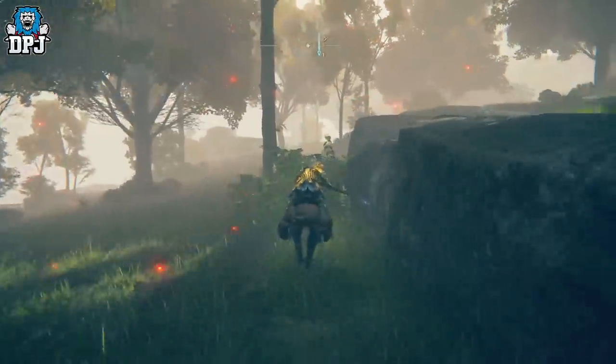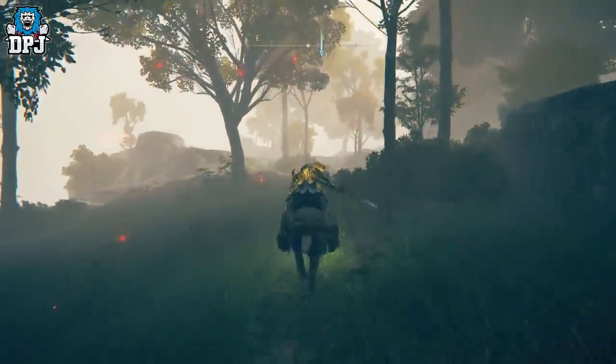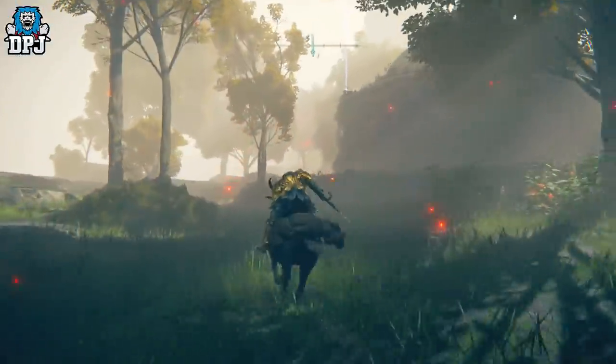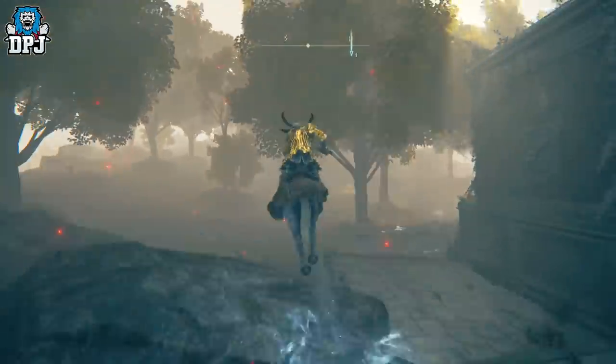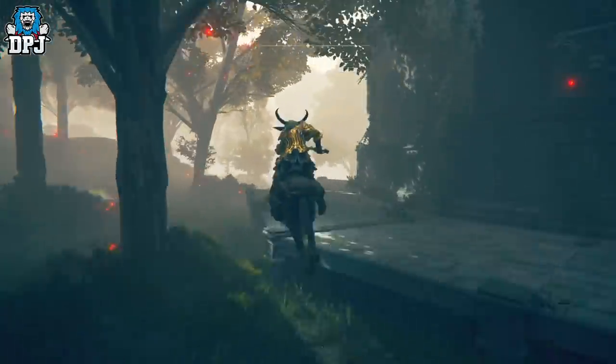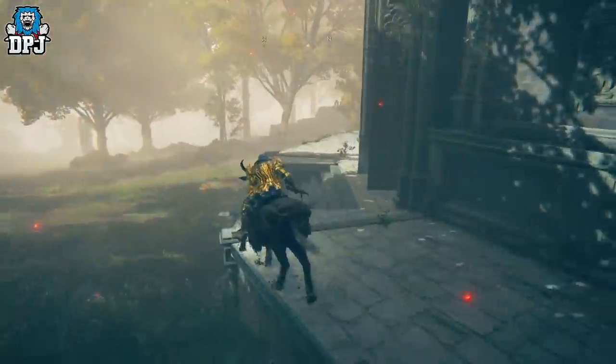As you saw, this weapon with the Glintstone Pebble on it is a true beast — the stagger it does and how it's capable of just taking out bosses is ridiculous. Now where's the main door? I just ran past it — no, here it is, okay.